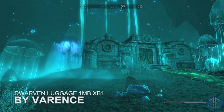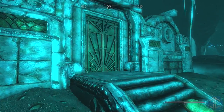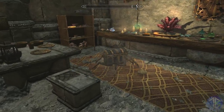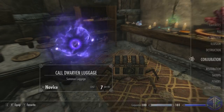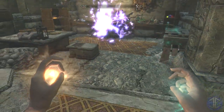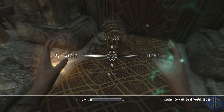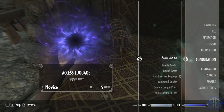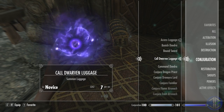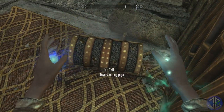Next up we have Dwarven Luggage. When Cinderian entered Blackreach he didn't go alone. Years later the Dragonborn can find the Dwarven Luggage still awaiting in the depths of Blackreach by its former master. During Cinderian's quest to find Nirnroot he happened upon a strange Dwemer device looking like a spider with a chest on top. He found it operational and took it along. When Cinderian met his untimely death in Blackreach, the faithful Dwarven Luggage stayed at his side. The mod adds a Dwarven Spider Chest that follows you and holds a near-limitless amount of weight. It doesn't count as a follower, so you can have a regular follower at the same time.